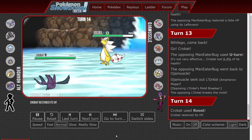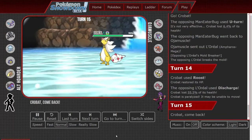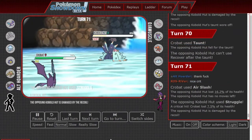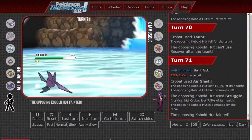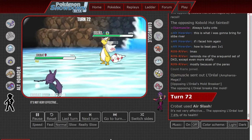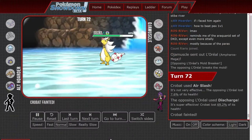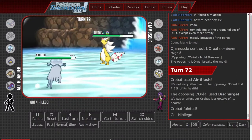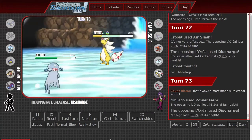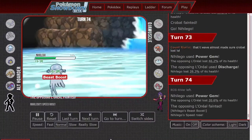Roost comes out and he just uses Discharge, which does so much damage on a neutral hit and gets Crobat paralyzed. Discharge is like Scald but for paralysis. After the longest struggle in GOT history, the toxic effect takes down Crobat and immediately Mega Ampharos comes out. Crobat goes for Air Slash to try and flinch, but it's clearly just a sack — Discharge comes out and kills it. Nihilego comes in, doesn't get killed by Power Gem, but the Discharge doesn't do much to Nihilego, and Power Gem takes out Mega Ampharos to end the battle.